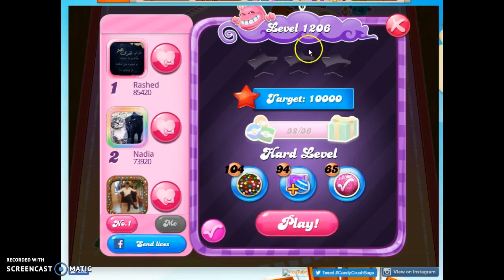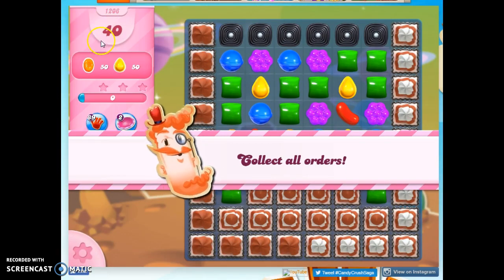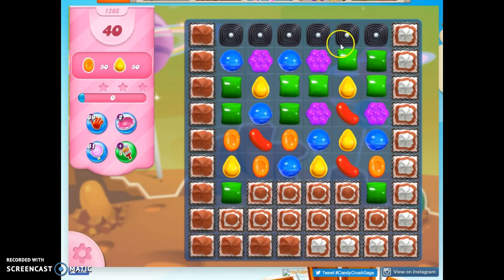Hi friends, this is Suzy, your Candy Crush Guru, here to help you solve the puzzle of level 1206, which is a hard level. This is my first playthrough for recording purposes, and it looks like I've got 40 moves to collect 50 orange and 50 yellow candies. That's hard because I've got six different colors on the board, a lot of frosting and some licorice, and I would imagine I'm probably going to get more licorice to show up too.